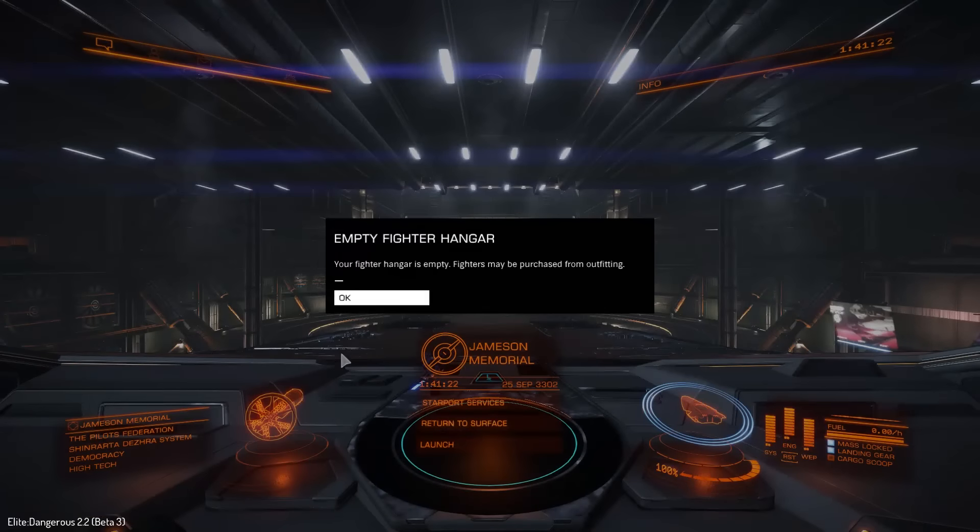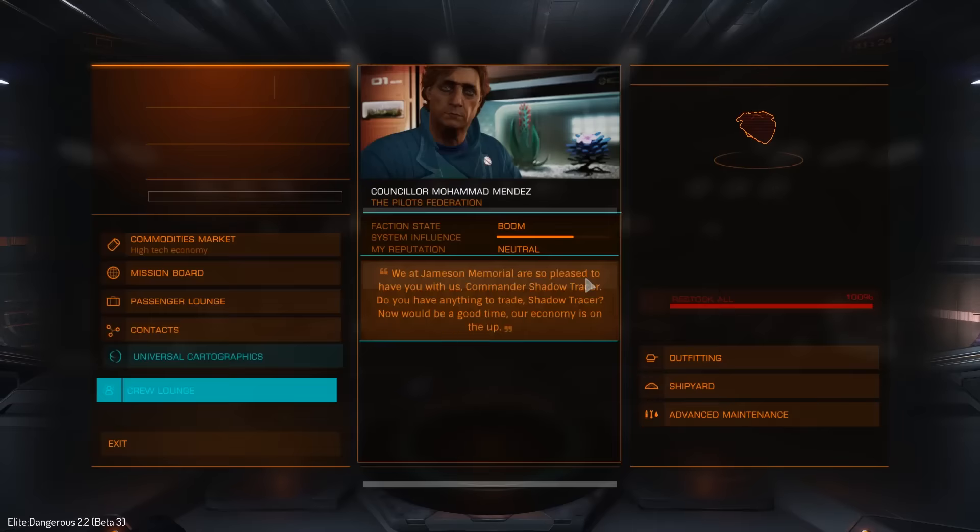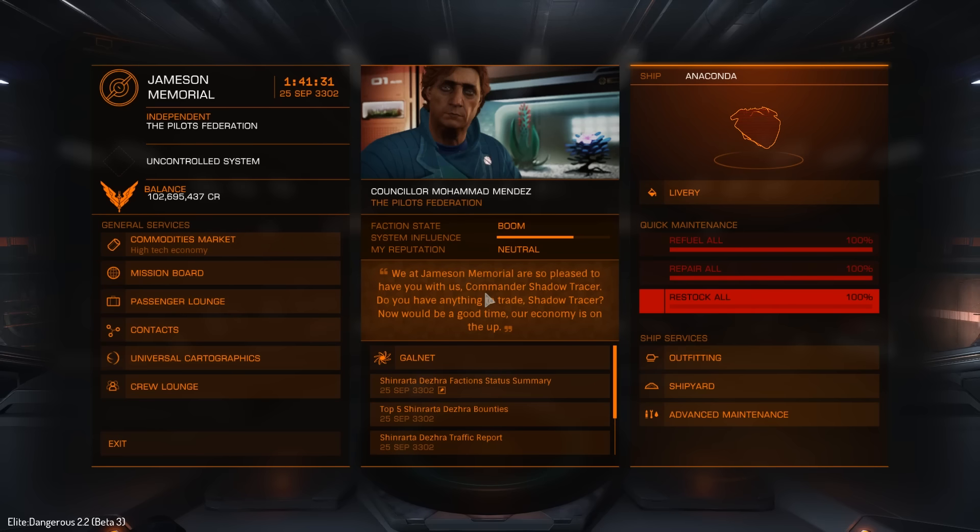That is most of the new stuff here in Starport Services. There are other changes in 2.2 that we'll get to in other videos, but that's pretty much all for today. Let me know in the comments if there's anything else in the space stations you want to know about. Let me know what you thought, like it if you liked it, dislike it if you didn't — thank you guys for watching and I'll see you in the next one.